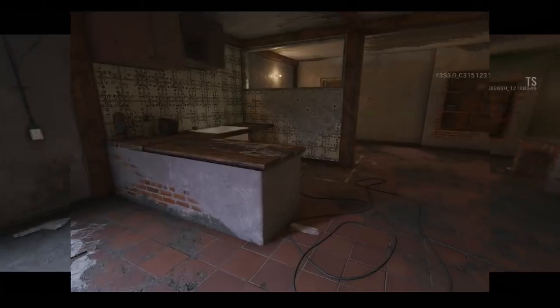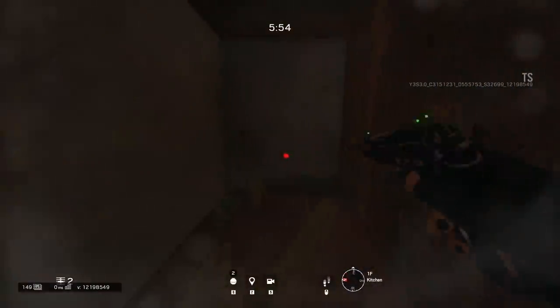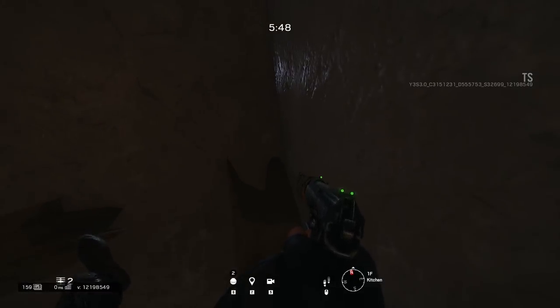Moving on to the second spot guys, this one is just around the corner in the kitchen. You just need to break that training target so that you can go prone and crawl down under this table. It is the same as the first one — half your body is missing — so this is another really effective spot to use.